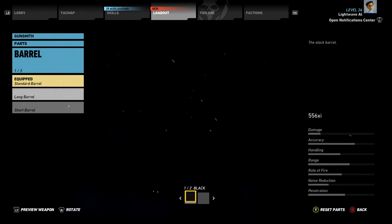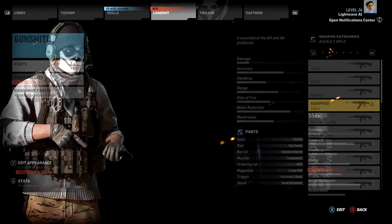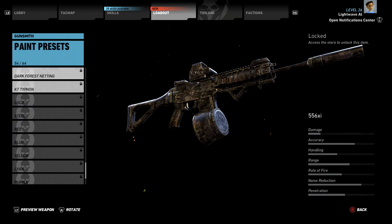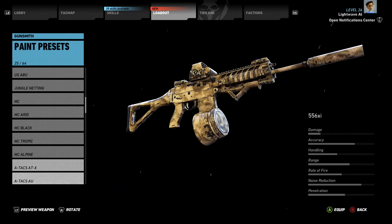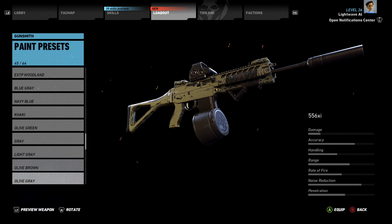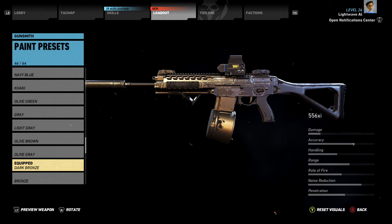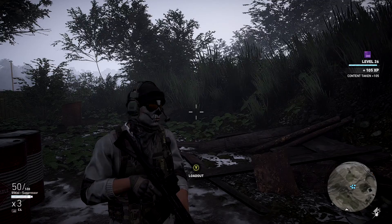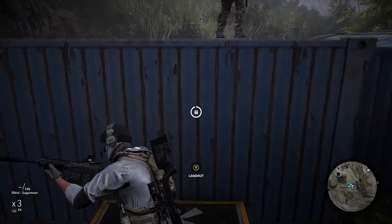Barrels — we've got long and short available here. For an AR we'll whack a suppressor on. I always like to run a suppressor because I'm trying to stay stealthy. Let's go paint. Always like to whack some new paint jobs on. Dark bronze — it's not flashy, but it's sort of like gunmetal. I like that, it's a bit of a difference to black. Let's go with dark bronze. Give this thing a try. Yeah, kicks like an AK — not sure I like that, but we'll persevere with it for a little bit.